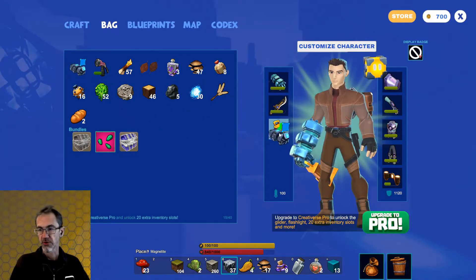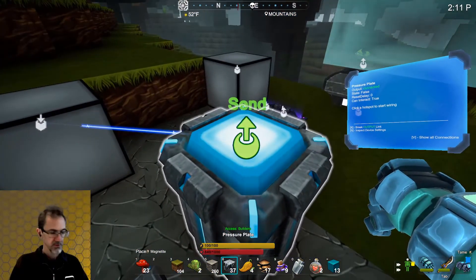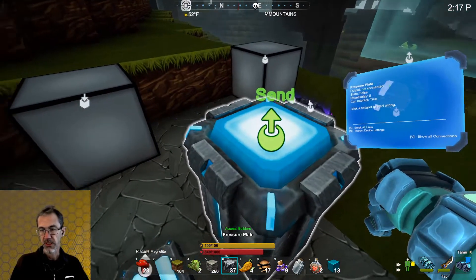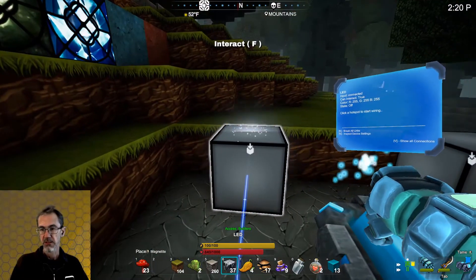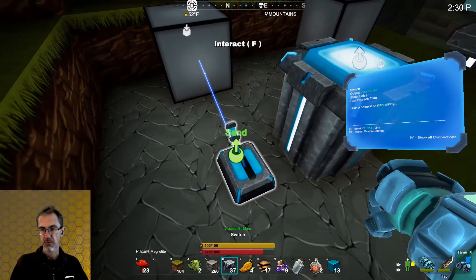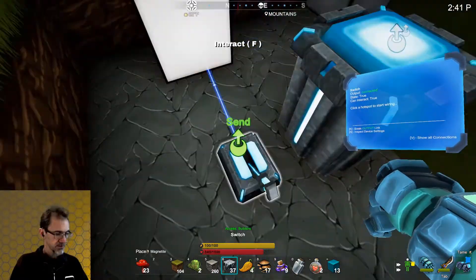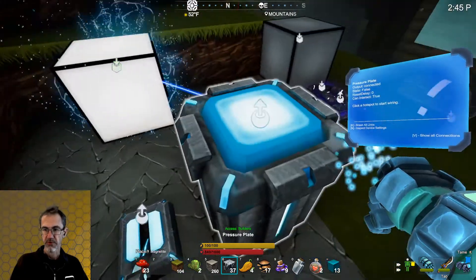Once you have your wiring tool, you're going to want to equip it. If you've already got something set up, you can hit K to cut the wire going to this. So I'll hit K, and now I can click on this to send and there to receive. This is a switch and an LED light. Now it's turned on. So let's go ahead and cut that and we'll wire this up over there.